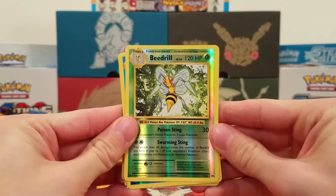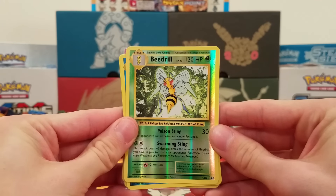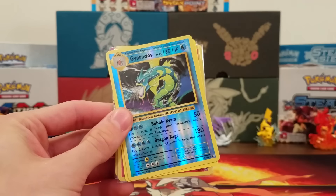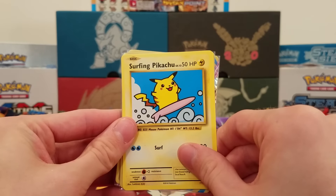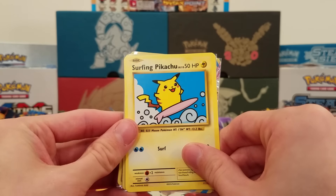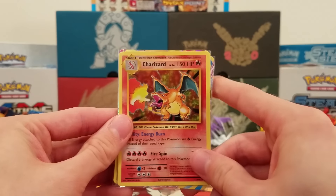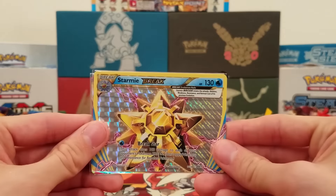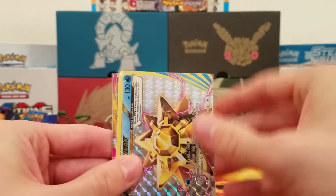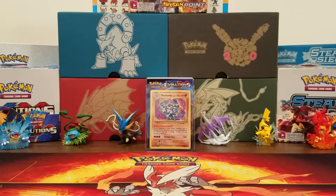Here we are with the conclusion. I'd say we got a pretty good box. I wonder how Jeff will do on his pulls. We started off with a Reverse Foil Beedrill, a Reverse Gyarados Rare, a Surfing Pikachu Secret Rare — I already have all the Secret Rares from my booster box so I'm not super excited, but still a Secret Rare. Then we got a Holo Charizard, which is my third. A Starmie Break, and lastly a Mega Slowbro EX Regular Art.